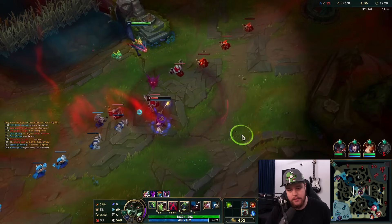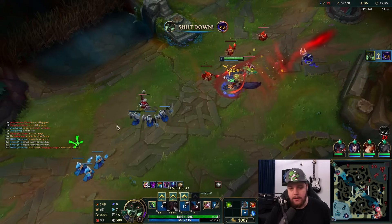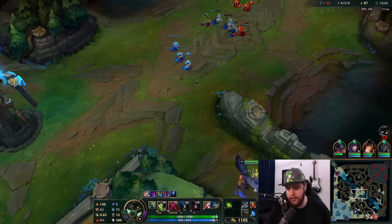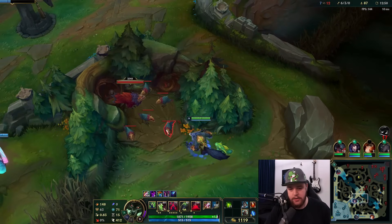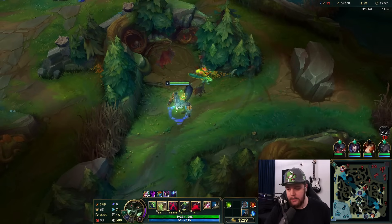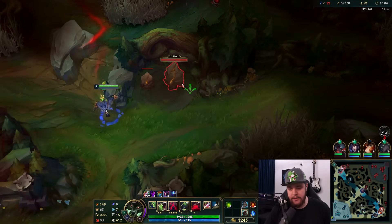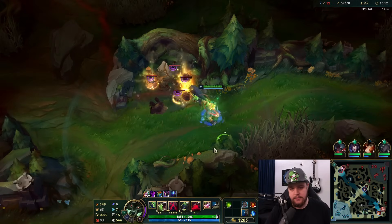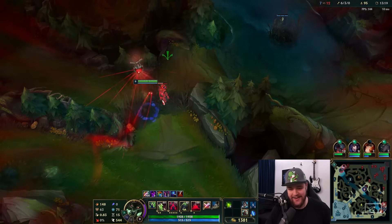The combo you want to do is auto attack, Q, Titanic Hydra proc, and you get auto-attack resets across the board, which allows you to easily one-shot him with the Press the Attack proc. In this situation we have nothing to hunt right now, so we're just going to chill on our camps. I died a bit this game, but that's okay — I think it's better to not fully snowball a game like this. You get to see mistakes, and if you make the mistakes yourself you learn what to do.